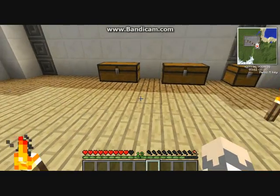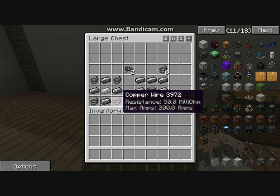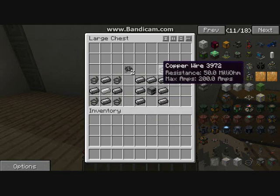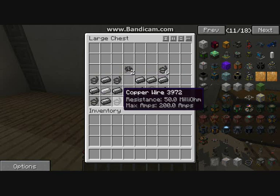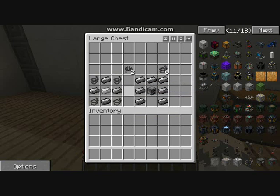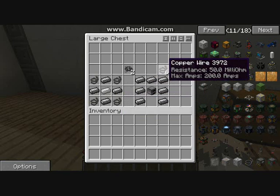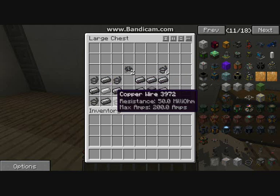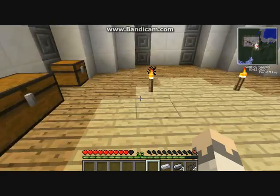So in Vaults 2.0.4 the wire recipe changed. Instead of placing copper vertically, you now put the copper horizontally with wool at the top and wool at the bottom. Next, for your coal generator you need a motor. To make a motor you need copper wire in the corners, steel ingots, and a piece of iron in the middle.